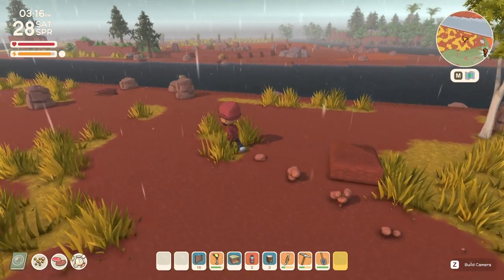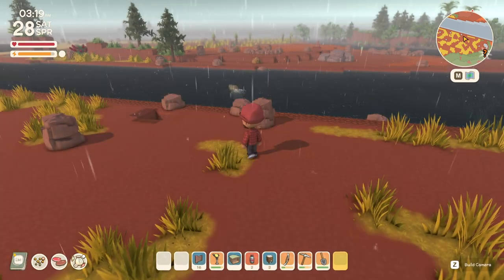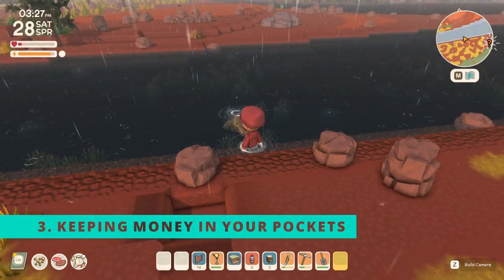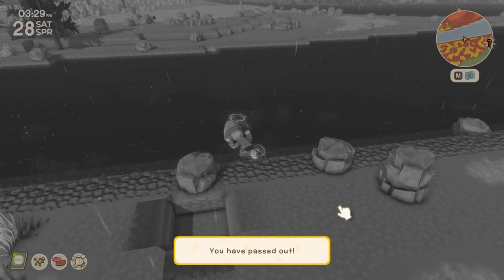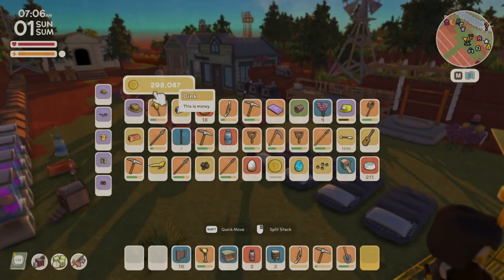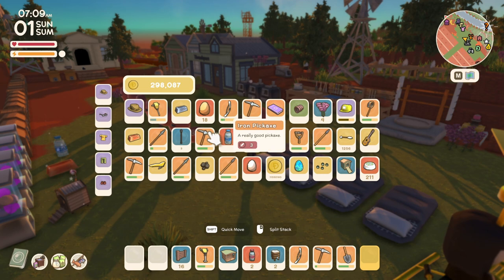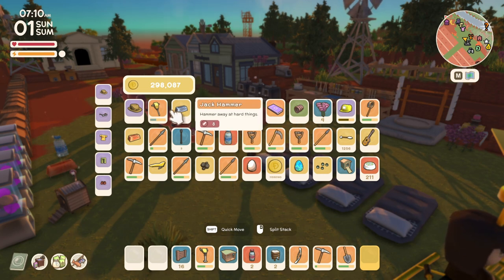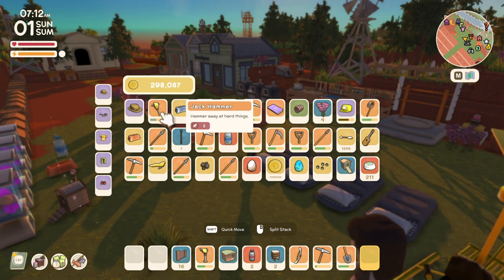For the third secret — and this may be one of the most useful tips I have found — if you've ever passed out in game you may have noticed you lose a ton of money. By keeping your money in an inventory slot, you can avoid this. In my money slot I started with 372,000 Dink and after waking up the next day from passing out, I had less than 300,000, losing about 74,000 Dink just for passing out.